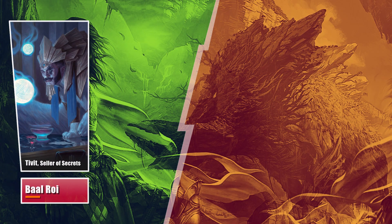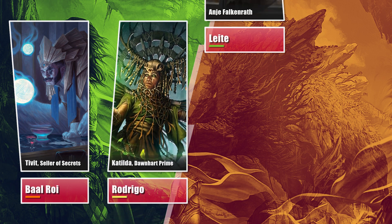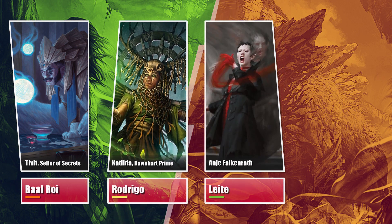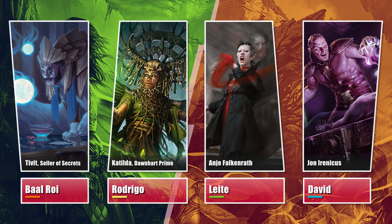This week, Baal brought his take on Tivit's Seller of Secrets. Rodrigo is once again on his Catilda-Emiel combo deck. Leite found some time to play some games with us, bringing his Anya deck. And David is trying out a spicy list for Jorn Irenicus Shattered One.